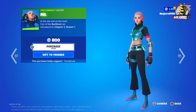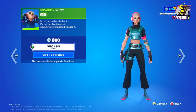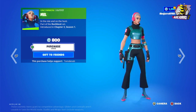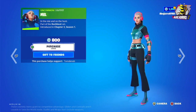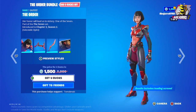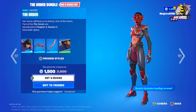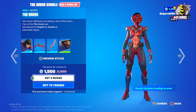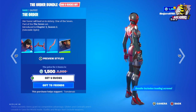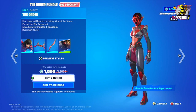Then we have the Mech outfit — the price is 800 V-Bucks. It's really simple and nice. I like the colors and the headset — a great skin, and the price is really nice. Then we have the Order bundle, for those who collect skins from the Seven theme in Fortnite. This is a really nice skin to have as well.